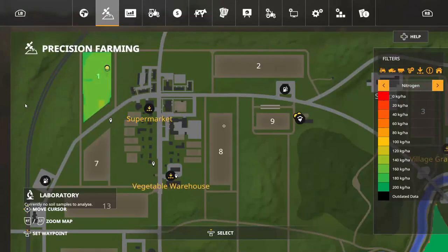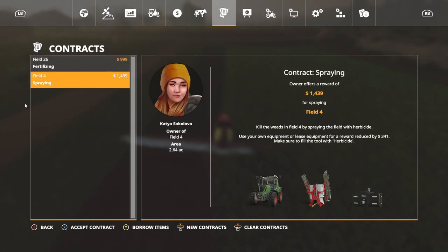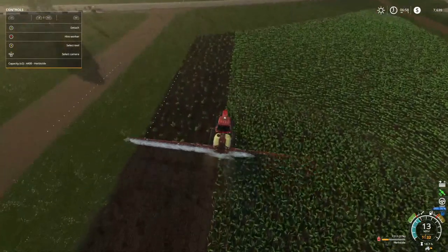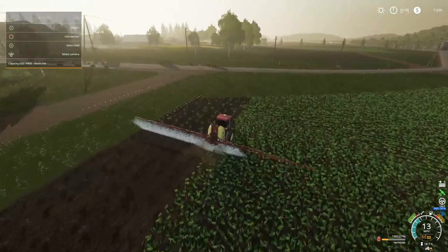I also have, when I get down here, a spraying contract on field four that I'm gonna accept. Fertilizing 999 — I think I'm gonna pass on that. Let me go get field four done and I'll be right back.